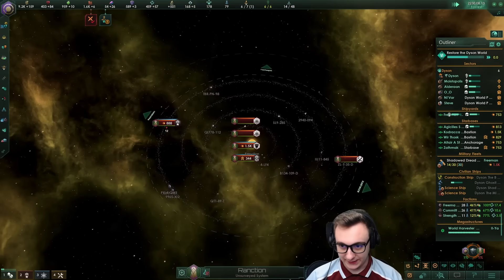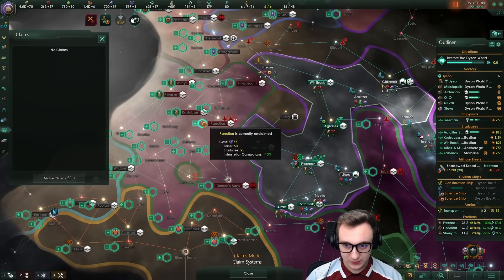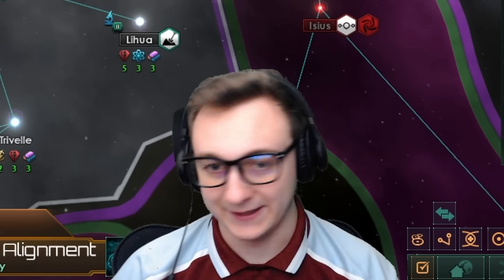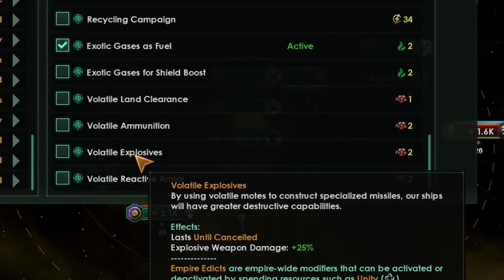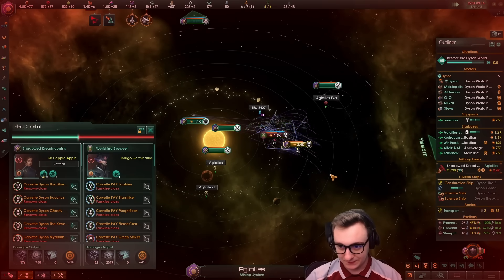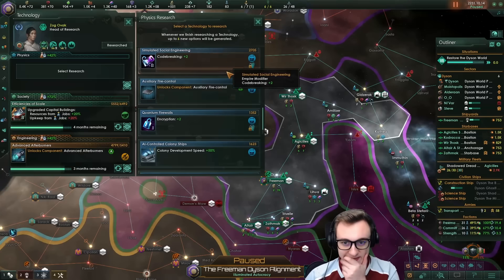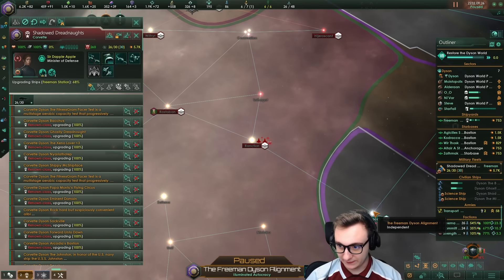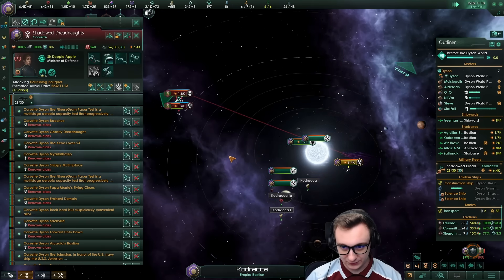We do have some defense — there's 888 fleet power. We only have three panels left, this is going incredibly quickly. We'll claim all of their planets and set it to conquer. The war's only to vassal us — you idiots. We're in a perfect position with our starbase and my fleet of 2k. We've got gases for fuel and explosive weapon damage. Disruptors are now done — we switch our missiles to disruptors. They've come with quite a bit, around 3k, but some of them are weak and we have 5k plus a starbase. Fuel reactive armor — now it's 6k, you just die.